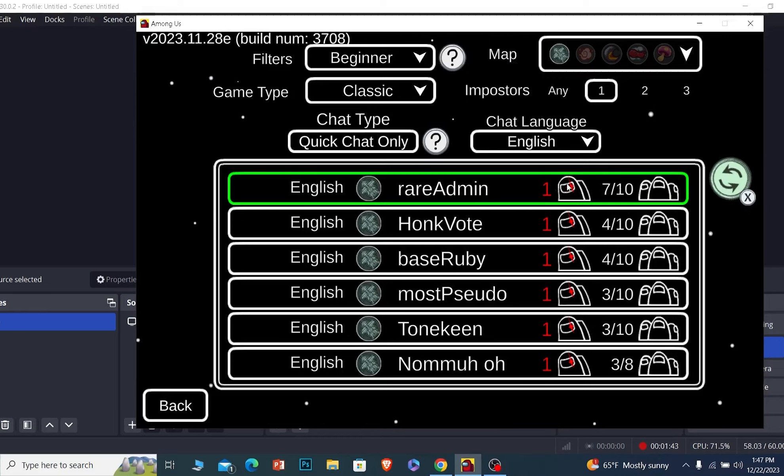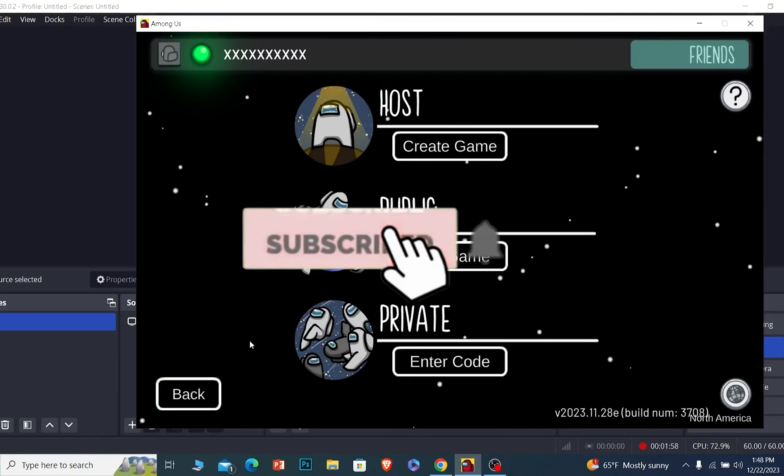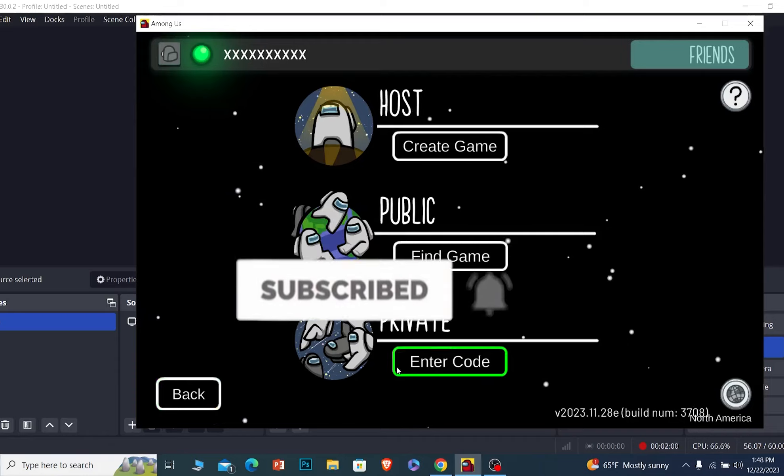This game has the most amount of people, so if I join, only one person is going to be an imposter among eight — my chance is really low. But if I join a game with only four players, my chance is really high. Choose the one with the most people and the fewest imposters. Hit subscribe to our channel How To Guide — see you next time!